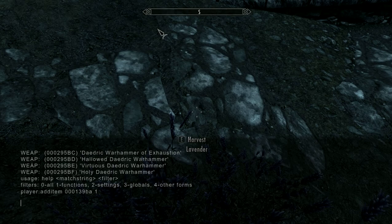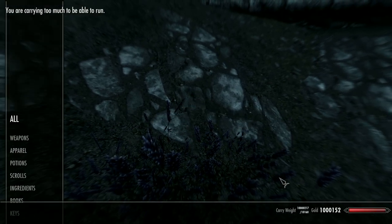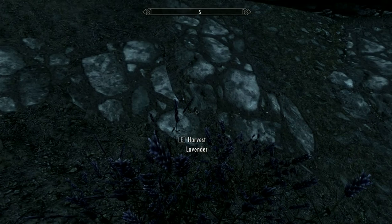If you want to kill a targeted enemy, just type 'kill' in the console — it's simple. And you can set your carry weight to anything you want by typing 'player.setav carryweight', then a space and the number you want, like 10000. As you can see, my carry weight is now 10,000 — I'm already way over it because I was leveling smithing with gold rings.